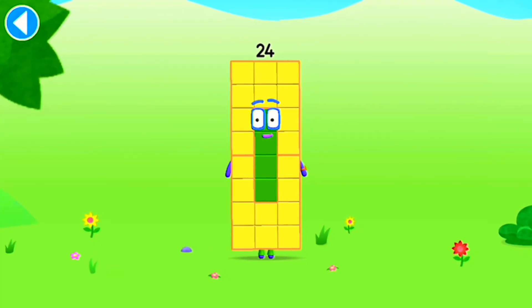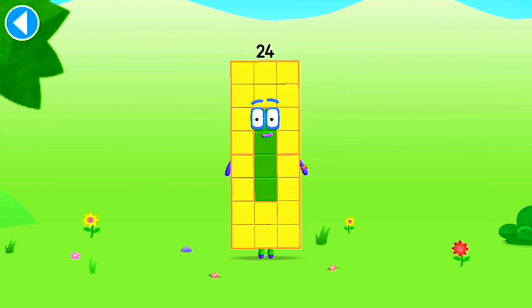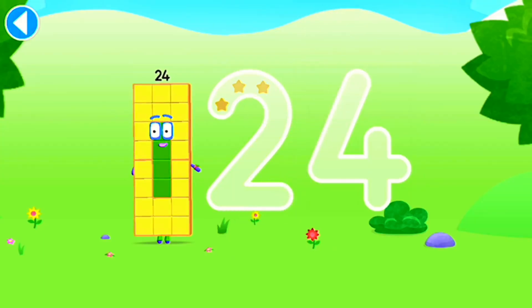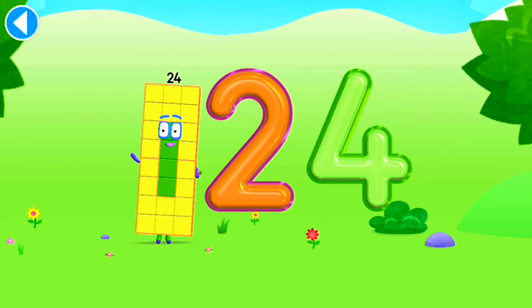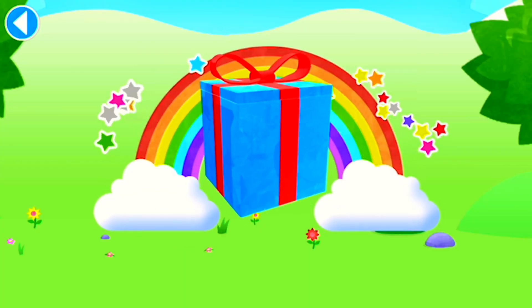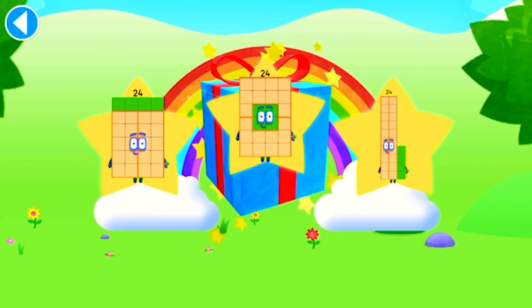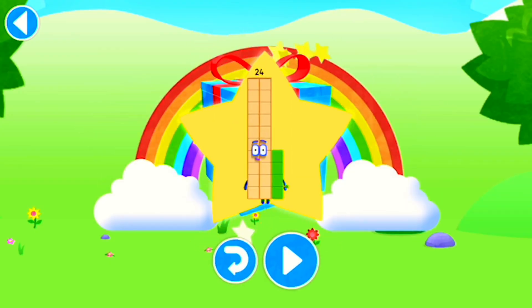This is number block 24. This number block is made up of 24 blocks. I'm a super-duper rectangle! Brilliant! Well done! You've unlocked a sticker. Which sticker will you choose? You can choose another sticker next time. Try to collect them all. Spot on! Play again to unlock another sticker.